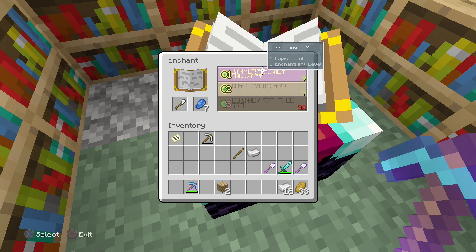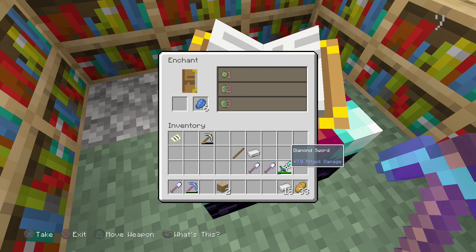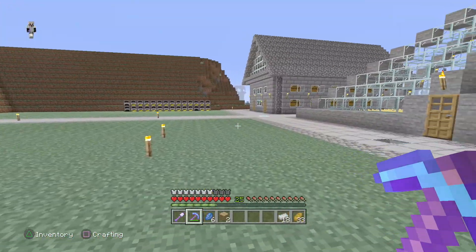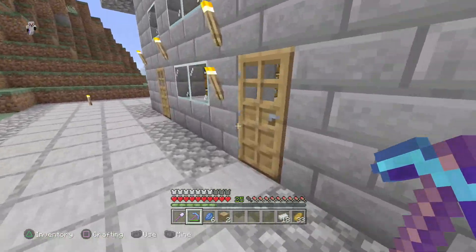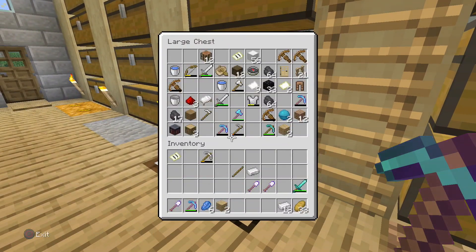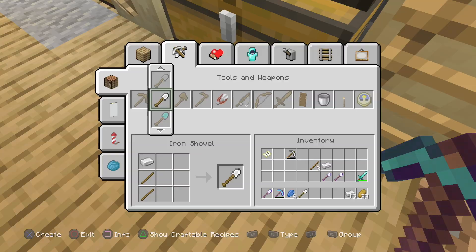Okay so Sharpness 3 — we don't really want that. So let's just enchant another one. Unbreaking 3. Let's see what the sword says — Knockback 2. Yeah, and we're just gonna keep enchanting until we get looting. I think this is the smartest way to do this, and I'm gonna need a lot of shovels anyway, so why not? So let's see, I'll just keep making more shovels. There we go.